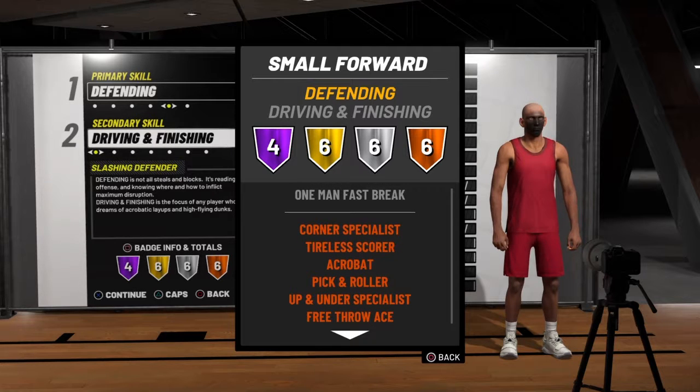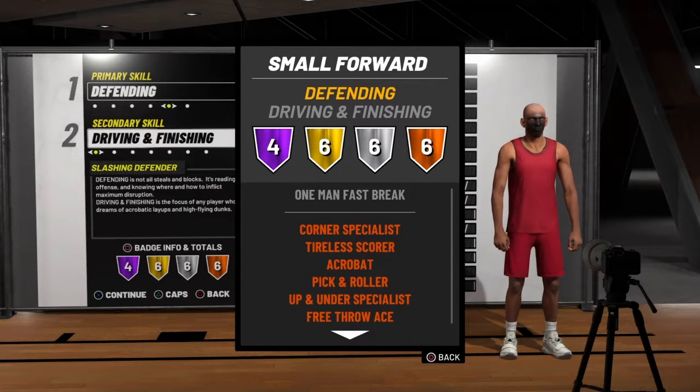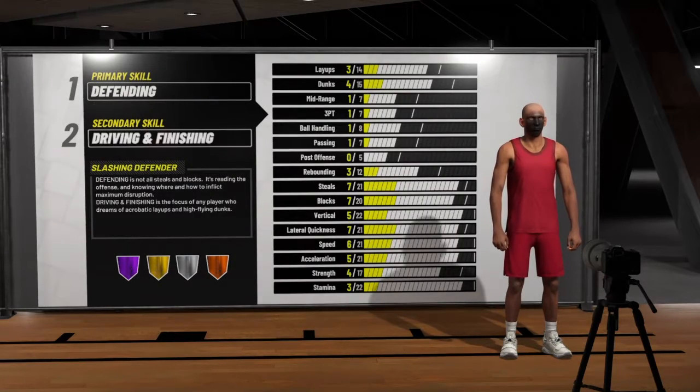For bronze you get corner specialist — really helpful when you're shooting jump shots. I'd say only really shoot corner threes because you're getting a boost, so why wouldn't you? Tireless scorer you don't really use much. Acrobat helps a little bit on layups. Pick and roller, up and under, special, and free throw. With pick and roll you're like a mini big man — you can pick and roll, pop to the corner, or just set screens and wait for your guard to get open.